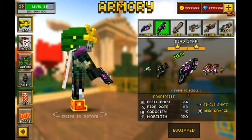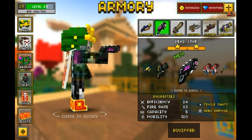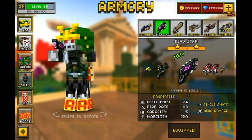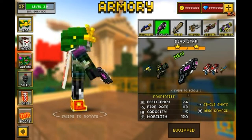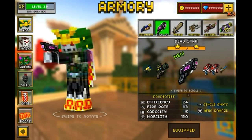This weapon looks very awesome, it looks kind of dragon-like. If you do the campaign in Pixel Gun 3D, I believe there's a dragon that kind of looks like this gun — it has the same colors and everything. It definitely looks dragon-like.